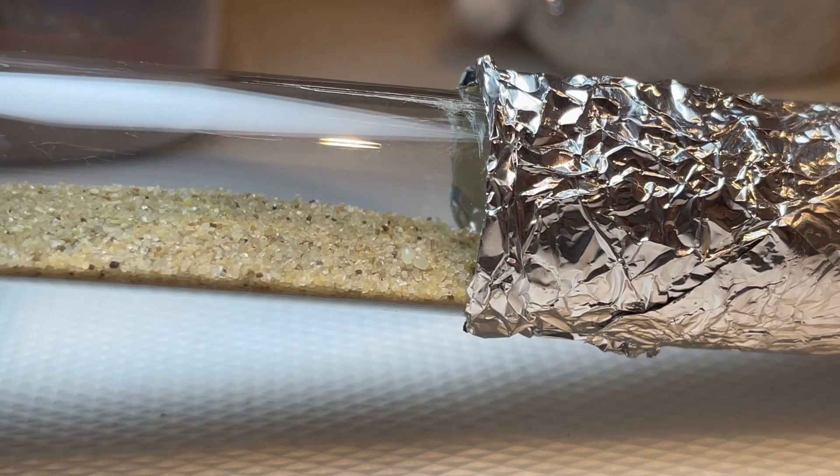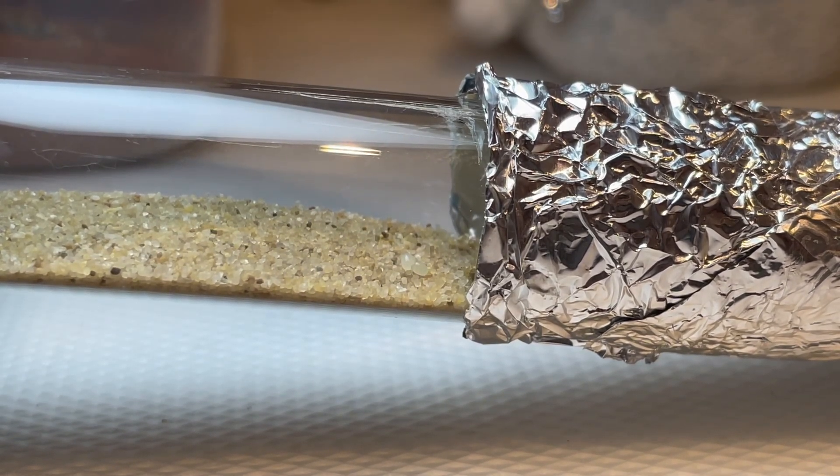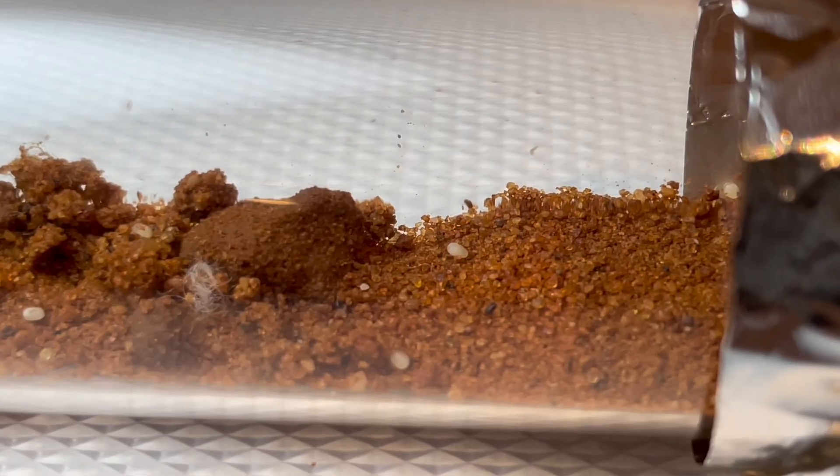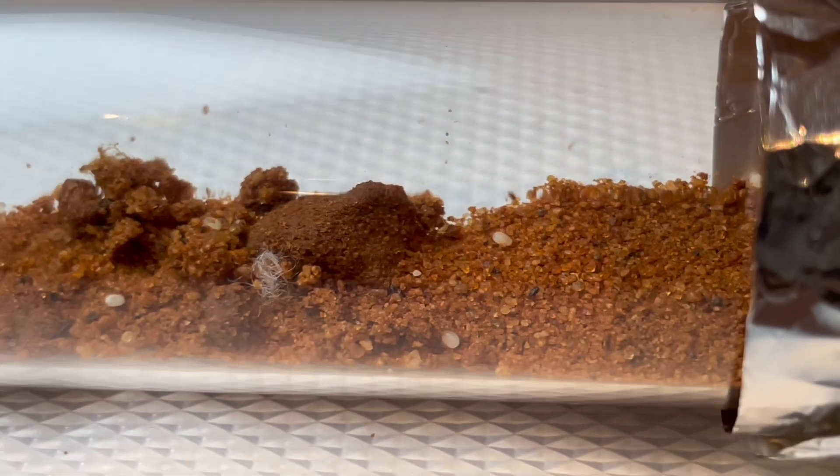By day 4, both queens had now moved into their test tubes and had laid their first batches of eggs. These first eggs are insanely important for the development of the colony, as they will become the queen's first workers.